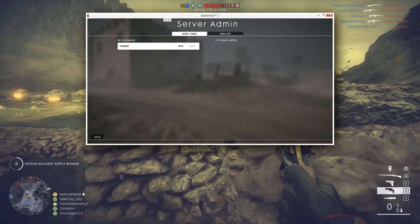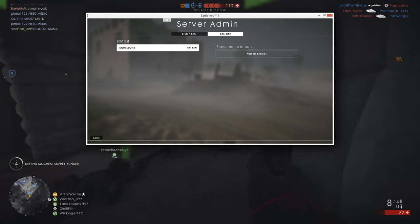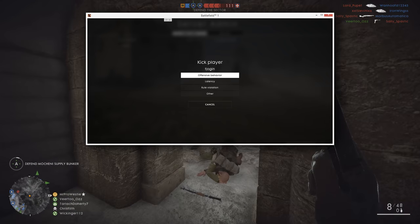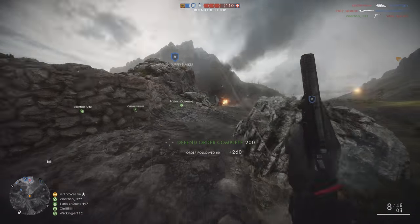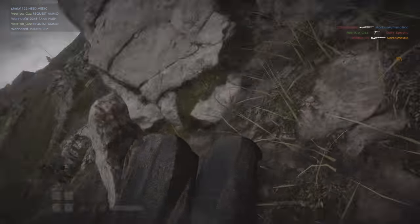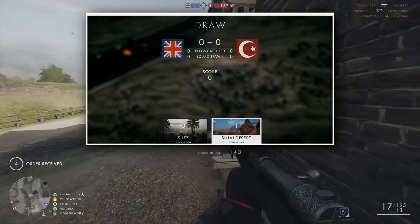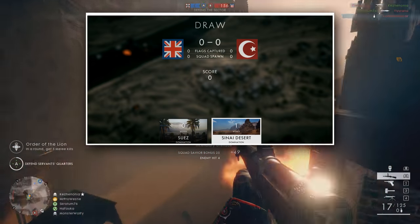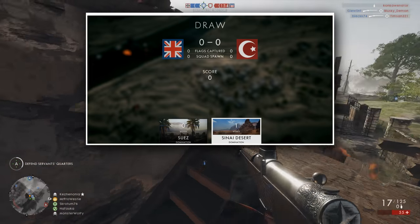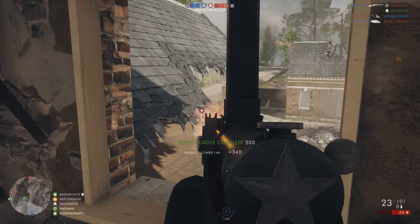Whether that means a player is kicked so an admin can join their full server, or simply they jump to the front of the queue, I'm not 100% sure, but it is nice to see that feature added back so admins can get into the game quickly and change things if people are misbehaving. Map voting is also now being added to Battlefield 1. This will be an option for rental servers and will be applied to some official servers as well. Simply clicking one of the two options at the bottom of the victory screen will allow you to vote for which of the two randomly selected maps will come next — hopefully less Suez and more good maps like St. Quentin Scar and Amiens.